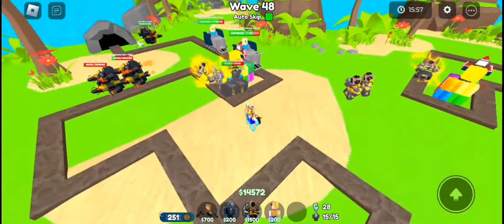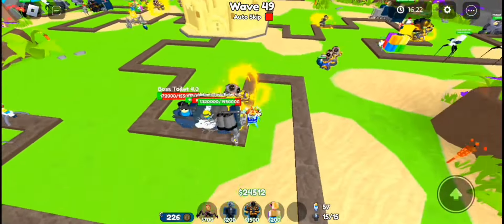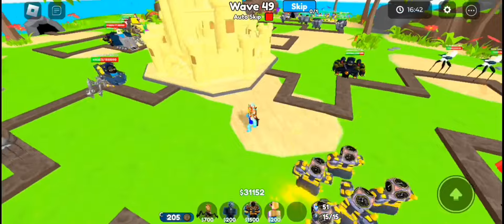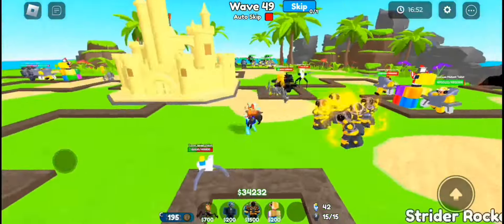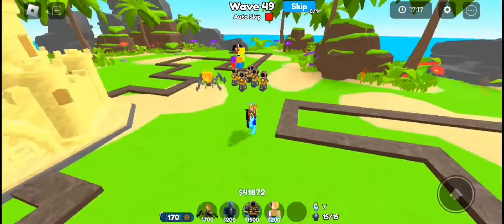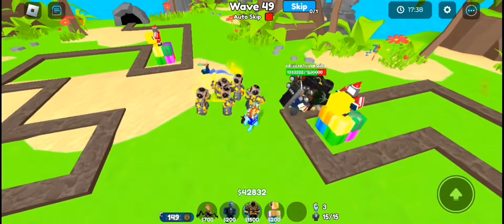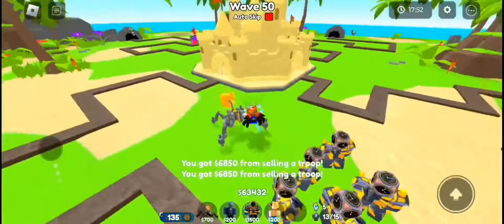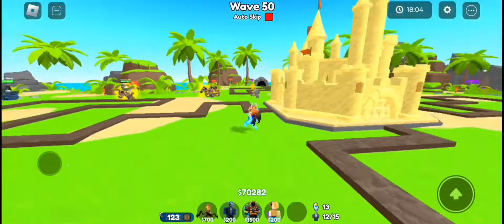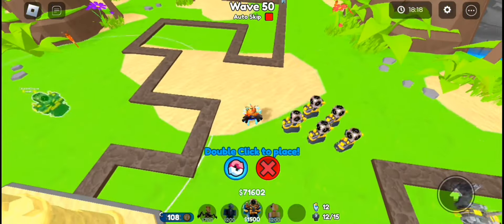We are now at wave 48 already — we are pretty much speed running the game right now. At wave 49, turn off auto skip. Some enemies may leak towards your base but that is fine because you have a max level base so that doesn't matter. This is the final wave and I slowed down the timelapse a little bit to show you how to play this wave very effectively.